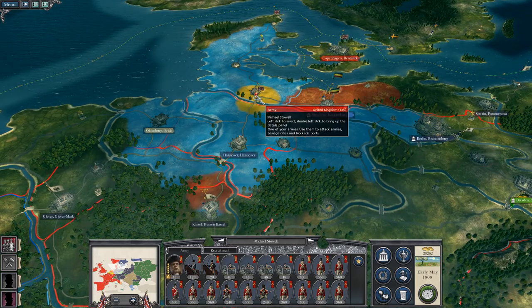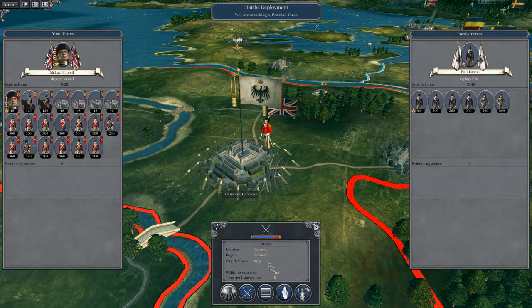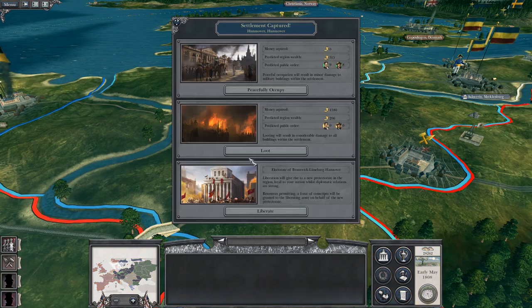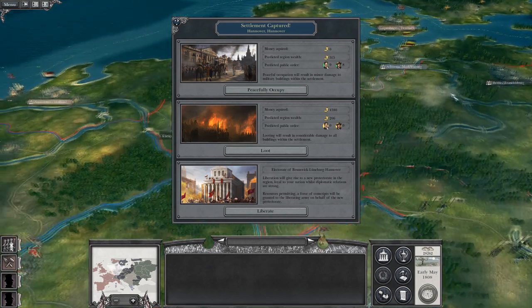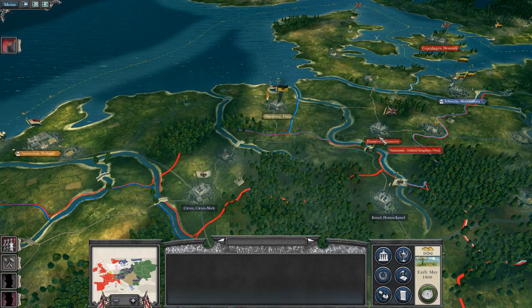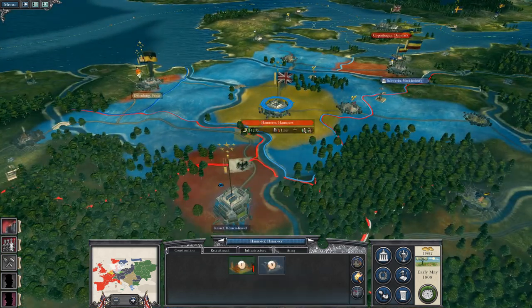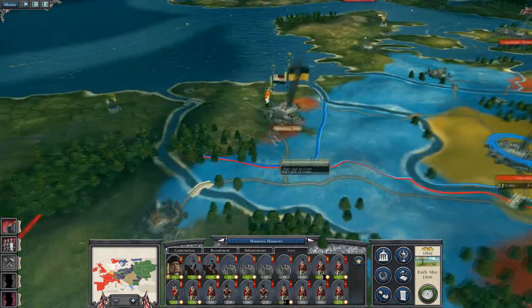In which case then — Michael Stowall, who has done nothing all game — Hanover is yours. And we are going to peacefully occupy Hanover. Let's build walls. Got a feeling you could be attacked from many angles fairly rapidly.